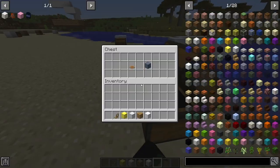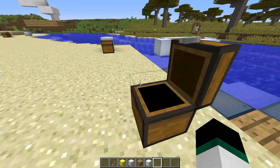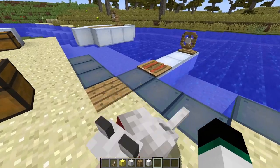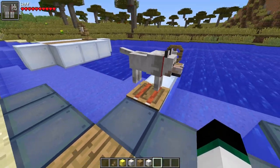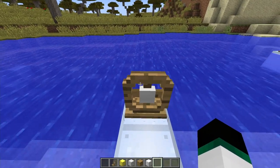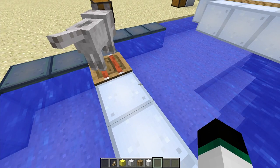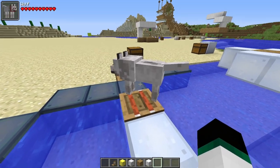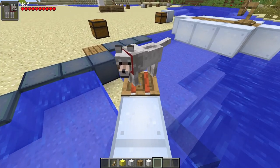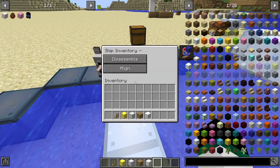The wooden crate is crafted with three leather and three planks, giving three crates. Normally, if you put a mob on an assembled ship, it falls through because it's a separate entity. But placing a wooden crate on the ship means any mob or pet on that crate gets carried along with you when you mount and travel — very cool for bringing your pets.